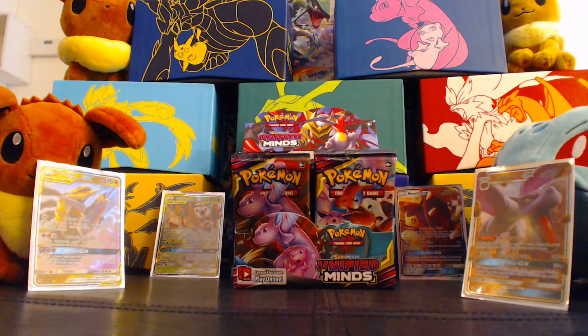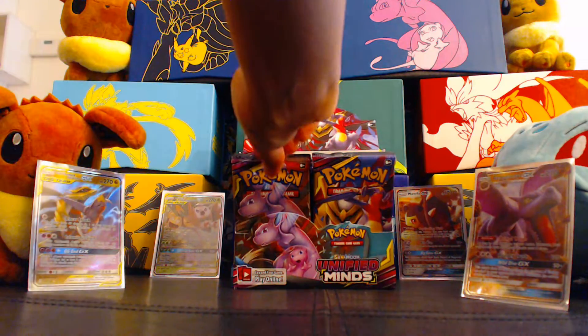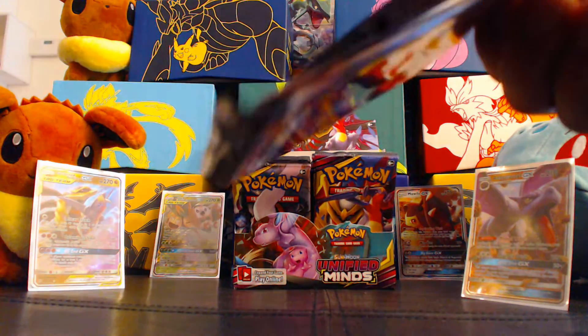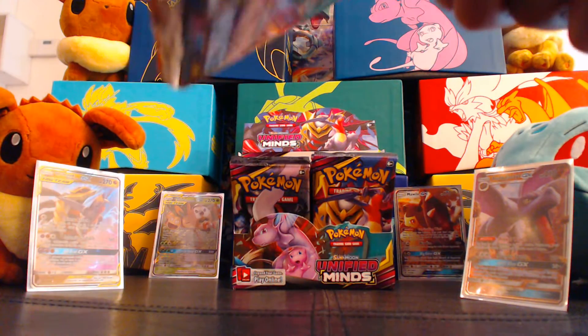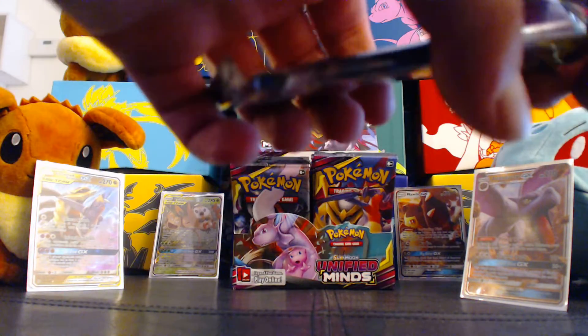Getting the two Z-Crystal cards is kind of like, in my opinion — it's like in Monopoly getting the two utilities. The power plant and the water company, I think. Or the C4 Mile.